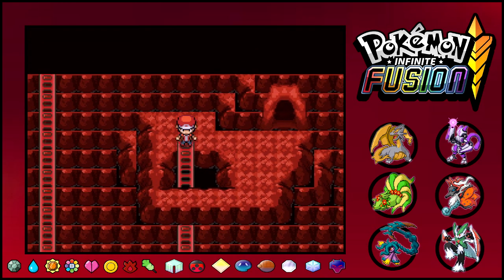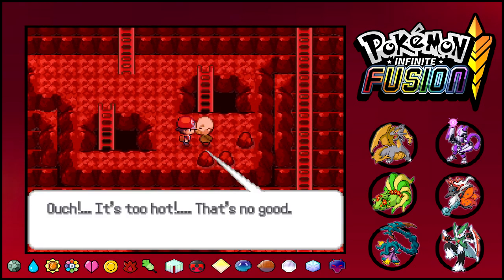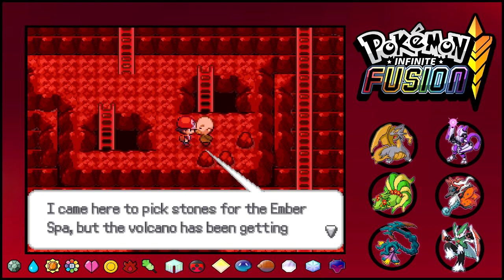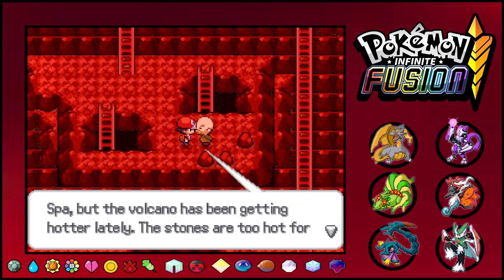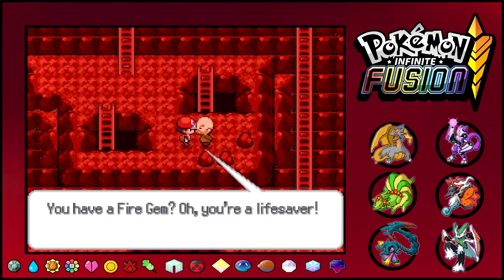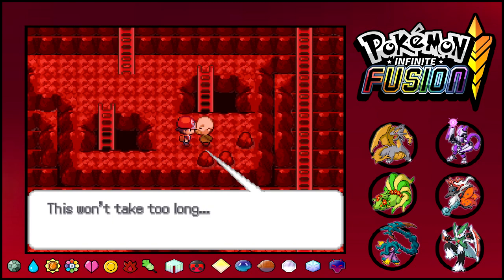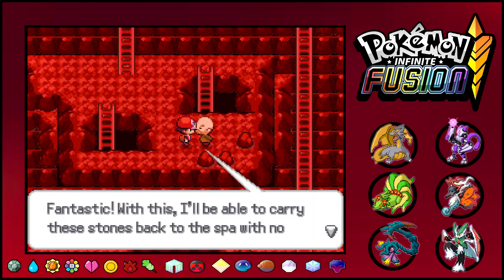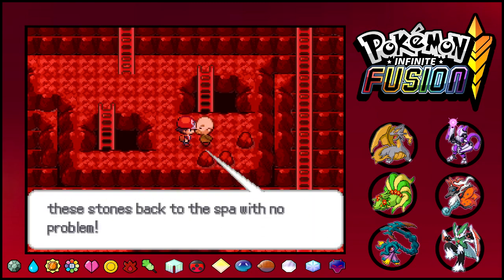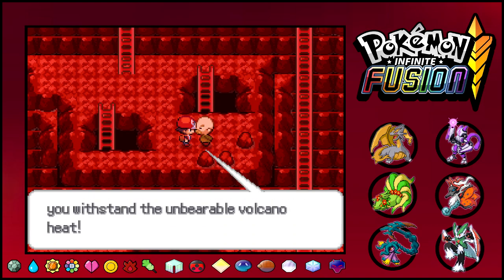Into the Ruby Chamber — I wonder what we can find here. An NPC says: 'I came here to pick stones for the Amber Spa but the volcano has been getting hotter lately. The stones are too hot for me to carry. If only I could find some fire gems to make Amber Cream and withstand the heat.' I give him a fire gem and he makes the Amber Cream, leaving some leftovers for us to withstand the heat.